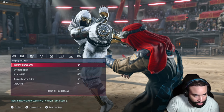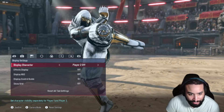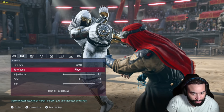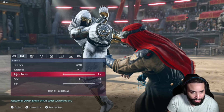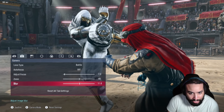Very important is the display character option. You can put just one character, or both characters, or you can take a picture of the stage. There's focus on player one or player two. Let's say if you want to focus on Raven right here, it'll blur out everything else.